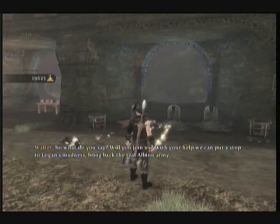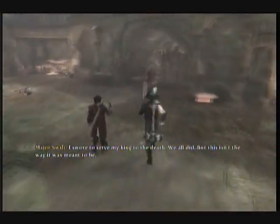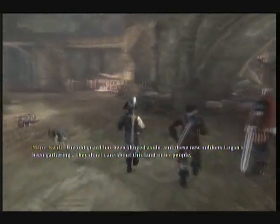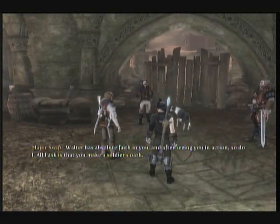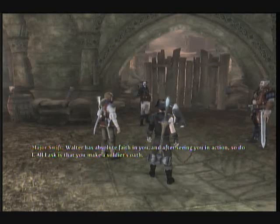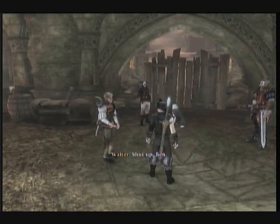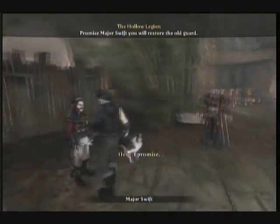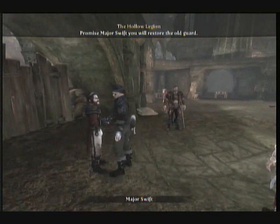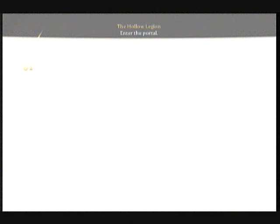What do you say? Will you join us? With your help, we can put a stop to Logan's madness — bring back the real Albion army. I swore to serve my king to the death. We all did. But this isn't the way it was meant to be. The old guard has been shoved aside and these new soldiers Logan's been gathering — they don't care about this land or its people. Walter has absolute faith in you, and after seeing you in action, so do I. All I ask is that you make a soldier's oath: let your armies protect the people instead of oppressing them. Bring honor back to this uniform. I promise.